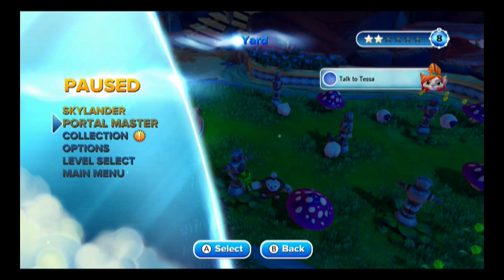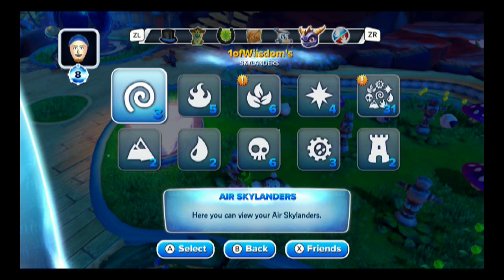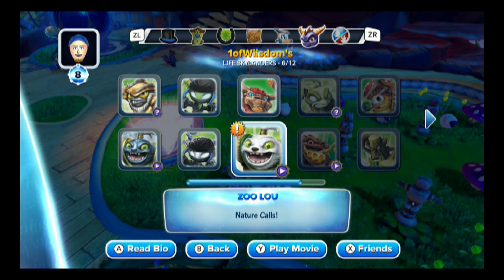You know what, let's go ahead and do his story first too. As you'll see here, when we cycle the Spyro's head, we've got 31 overall and we've got six on the Life element. That's indicated by the exclamation ribbon thingy. So we'll select that. There's our new guy right there — that's what we want to click.